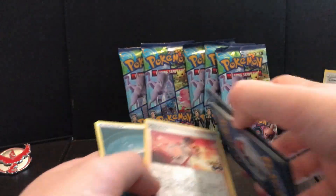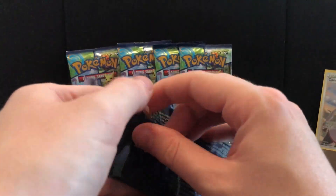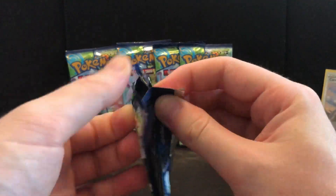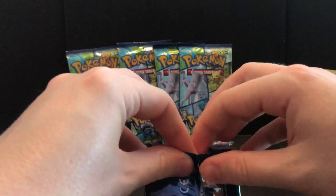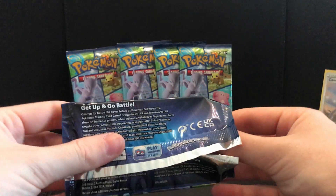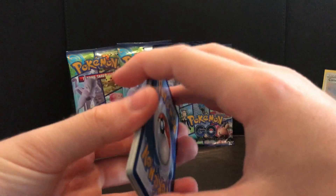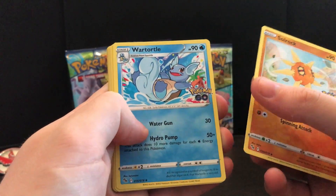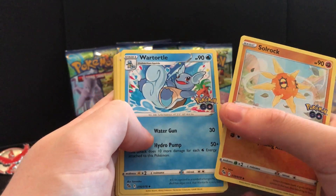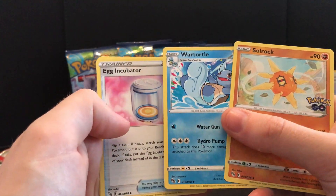Anyway, let's keep going. Hopefully we get a full art or more radiant cards because I need that Charizard — it's about 40 quid I think, maybe about 35, so it's declining a little bit as people are buying the Pokémon GO set. We'll see how we go. Rock, Wartortle — very nice. I don't think we've got many of him, if at all. I'm getting confused between the Japanese and English cards now.